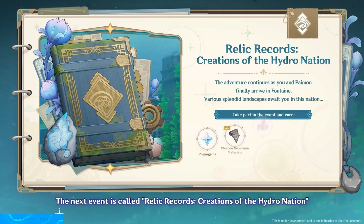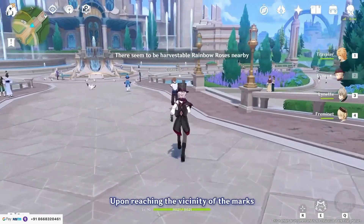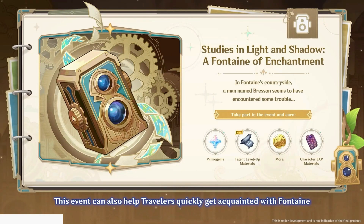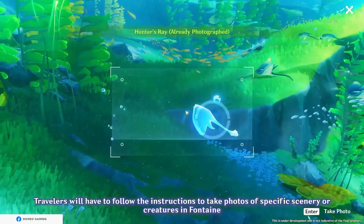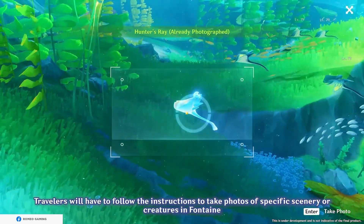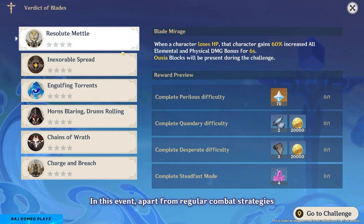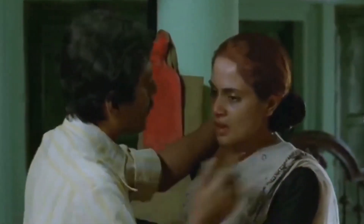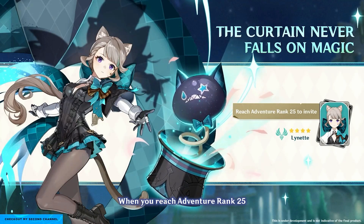The next event is the Relic Record — if you collect flowers, you will be able to earn rewards. The next event is a photo event where you complete photo-related tasks. There is also an endgame player event where we fight enemies.